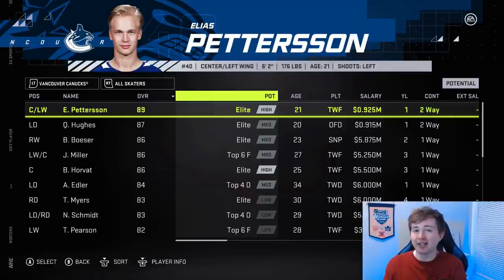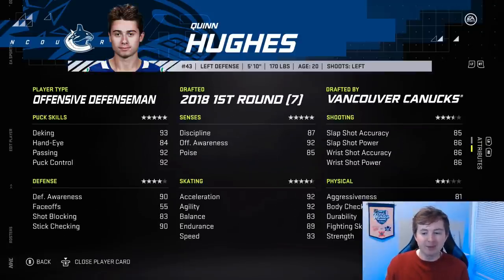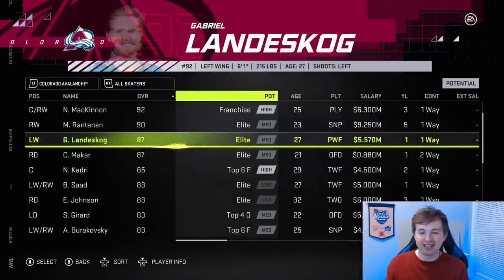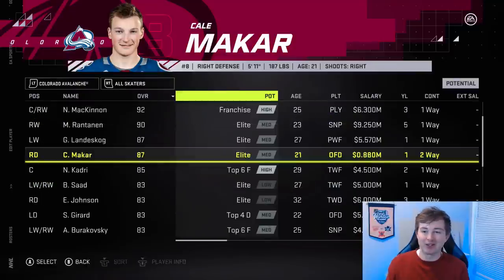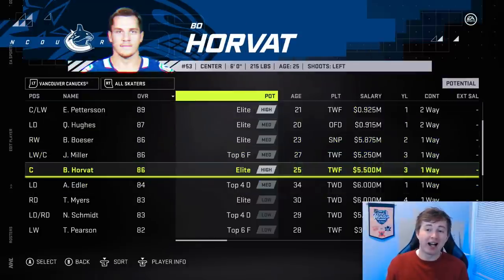Next up, the Vancouver Canucks, even though they're not playing the greatest lately. Quinn Hughes I already mentioned is now 87, equal with Cale Makar. Look at that — 90 D-awareness for Quinn Hughes. I love Quinn Hughes, I'm a Michigan fan, but he's all offense, not a lot of defense, and he's got a higher D-awareness than Makar, who I called a Norris candidate — just as good offensively and better defensively. Bo Horvat now has high elite potential opposed to medium elite — I think medium elite is more than good enough for Horvat and I'm not sure why they're giving him high elite.